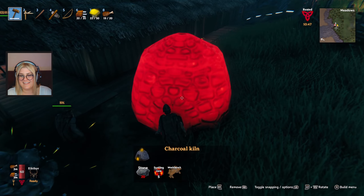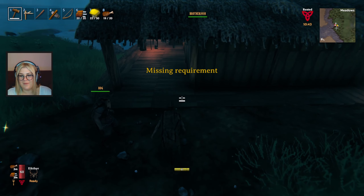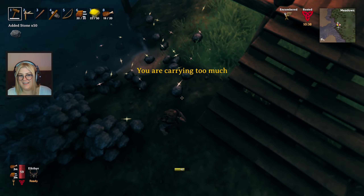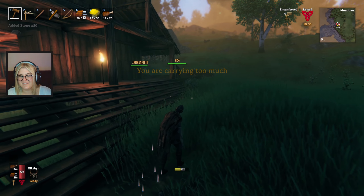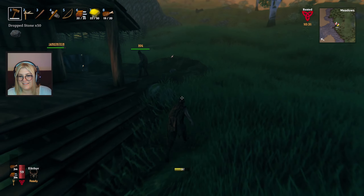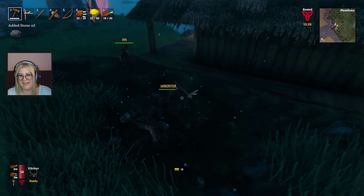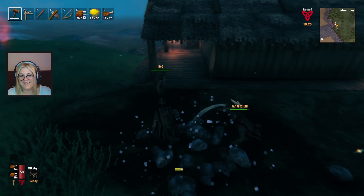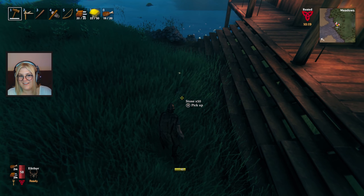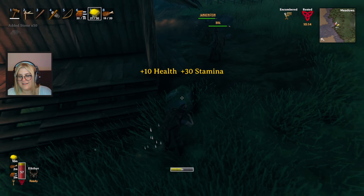Just build them, we can replace them after — just get them up so we can see what they do. Apparently I dropped my stone, let me go back and get it. We're having an issue here with the encumbered-ness. Let me get some extra stamina.